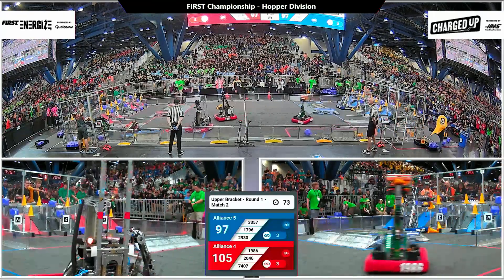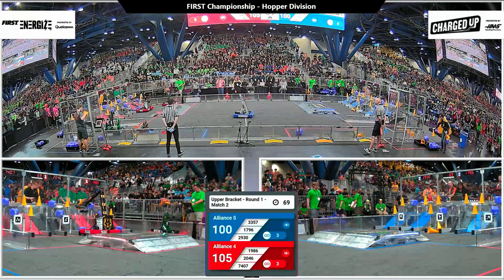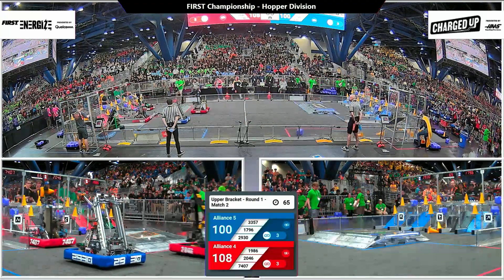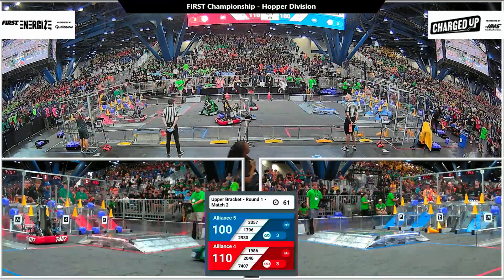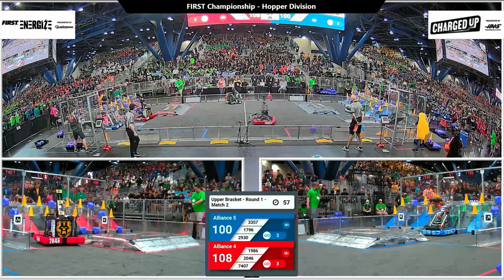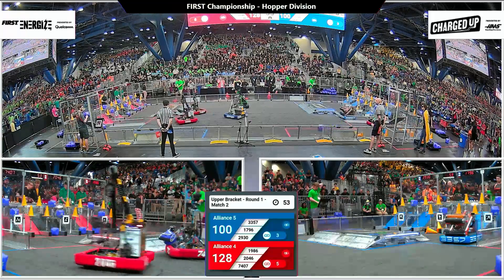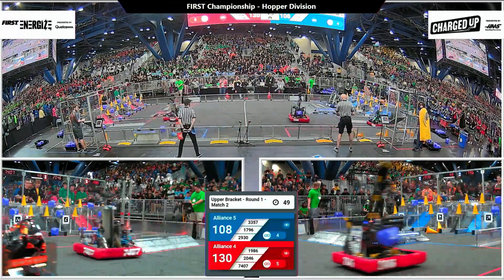Comets zooming back and forth between their alliance player substation, trying to snatch a cube from right under where Robotigers is. A little bit of confusion here in the blue alliance substation — it's a small area and teams have to figure out how to align their cycles to not get in each other's ways. Comets lining up, scoring a link for the blue alliance on a mid-node. Blue alliance is down by 22 points.